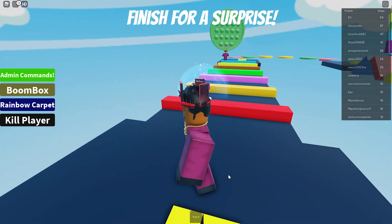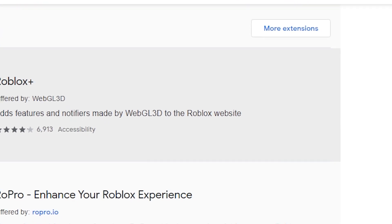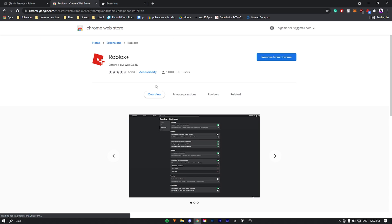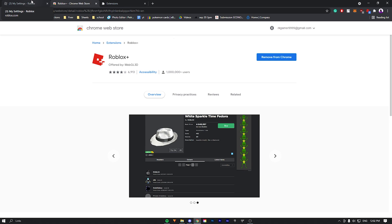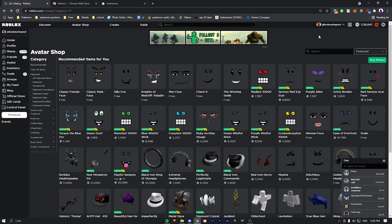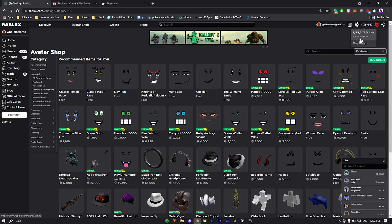Let's start by looking at the cheapest extension, Roblox Plus. Roblox Plus is sort of forgotten nowadays because RoPro has risen up, but it is a pretty good extension with over 1 million users. There's a free subscription and a premium one. It comes with some pretty nice benefits — you can see exactly how much Robux you have and it shows how much USD it's worth.